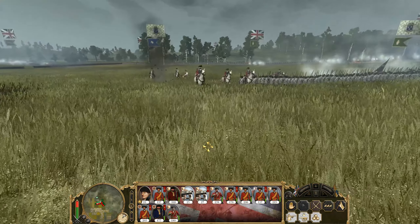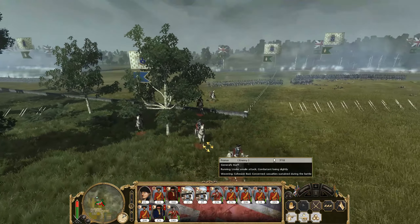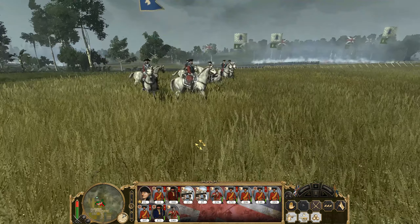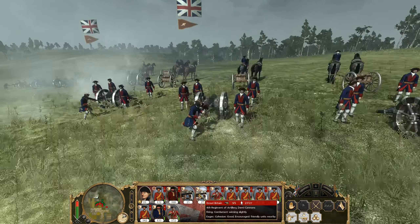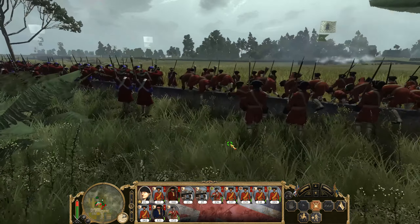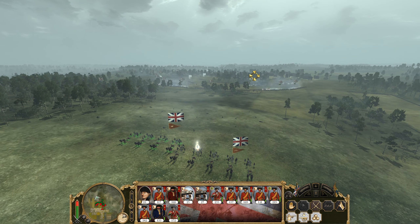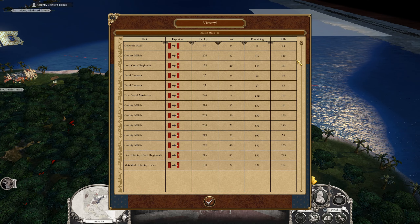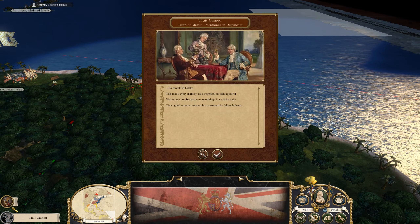Our artillery is targeting their general. We just need to try and get a good shot on him. I've got my artillery trying to target him — come on, focus firepower on their general. Henry de Mazul sitting further back, a former Frenchman himself, a Huguenot loyalist — perfect man to be sent against the French. And we've won a clear victory here today!